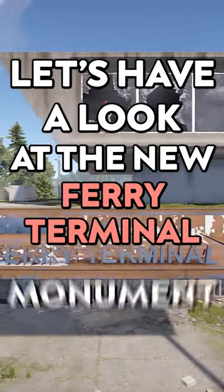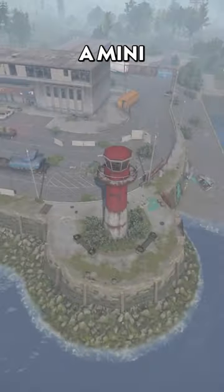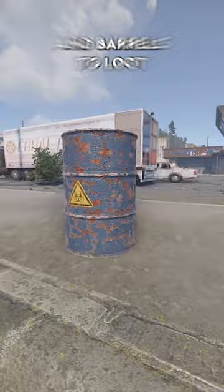Let's have a look at the new Ferry Terminal Monument in Rust. Rust's newest monument includes some buildings to explore, access to underground tunnels, a mini lighthouse, and many boxes and barrels to loot.